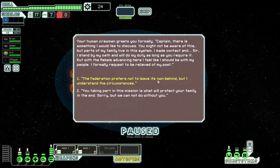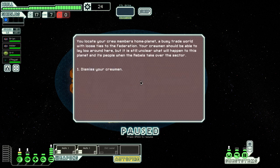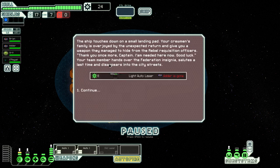We can pick the federation response: 'The federation prefers not to leave people behind, but I understand the circumstances — taking part in this mission is what will protect your family in the end. Sorry, we can't do without you.' That's one of the humans. But I'm curious what happens if we choose the other option — let's tell him he can leave. We locate the crew member's home planet at a busy trade world with loose ties to the federation. His family is overjoyed, and they give us a weapon they managed to hide from the rebels. So we got a weapon and some scrap for a crew member — that's a sucky deal.